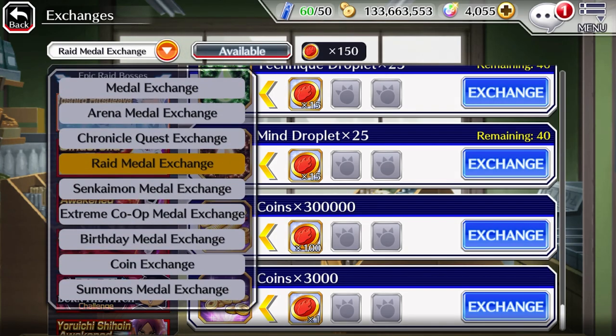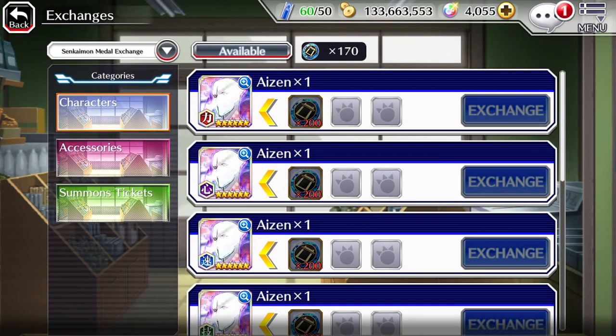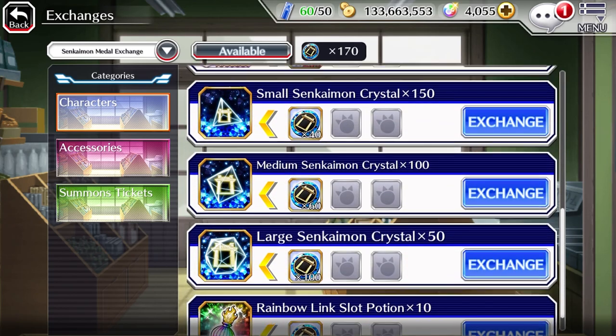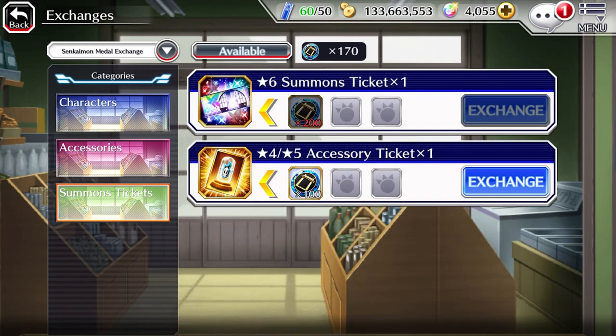Senkaimon Medals. Make it your priority to get all the Aizen. If you're a completionist, buy an extra 4 of each Aizen. If not, then go for the 6-star summon ticket.